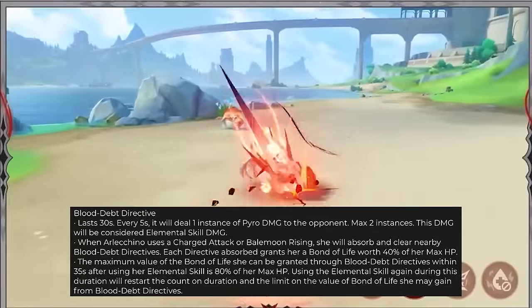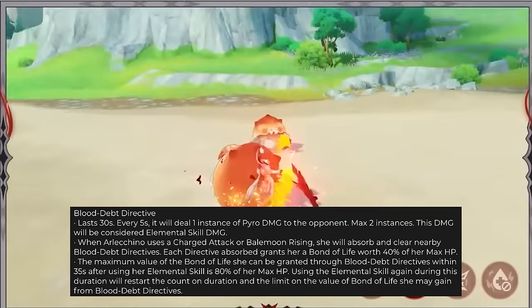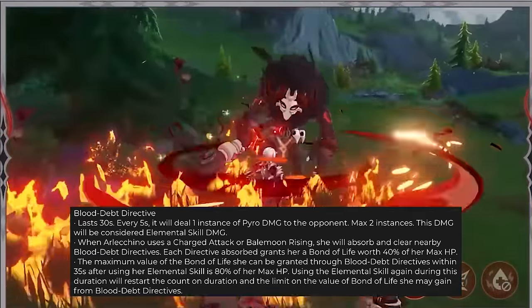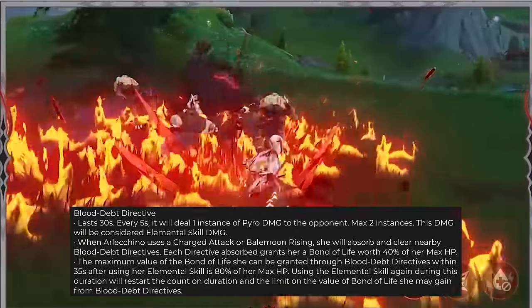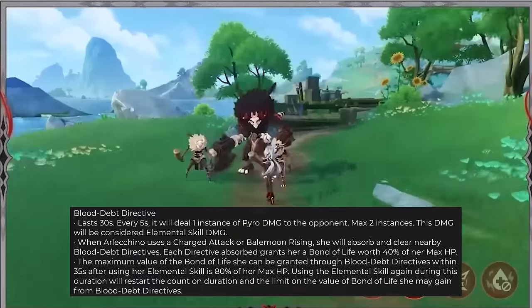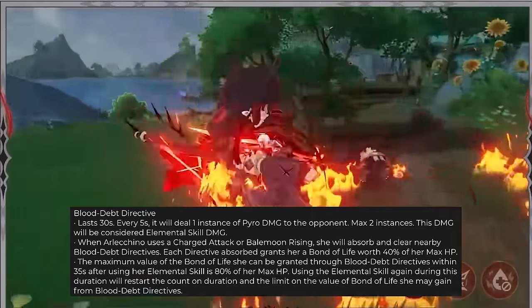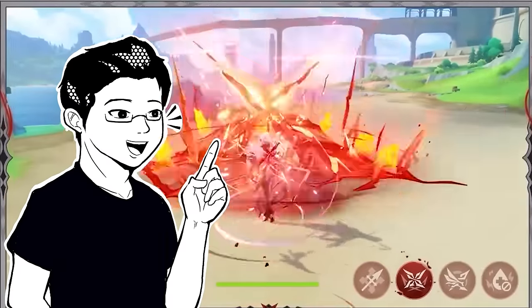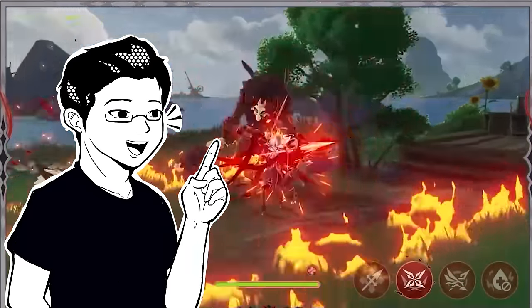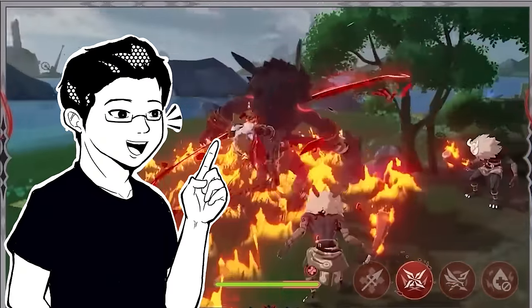When Arlechino uses a Charged Attack or Bale Moon Rising (her ult), she will absorb and clear nearby Blood Depth Directives. Each directive absorbed grants her a Bond of Life worth 40% of her max HP. The maximum Bond of Life she can be granted through Blood Depth Directives within 35 seconds after using her elemental skill is 80% of her max HP. Using the elemental skill again during this duration restarts the count. The only real knock is the skill cooldown of 30 seconds, but dealing damage in the Red Death state with basic, charged, and plunging attacks decreases the cooldown practically seamlessly.